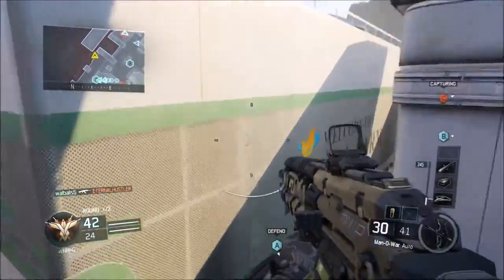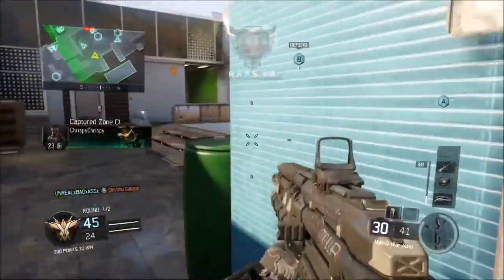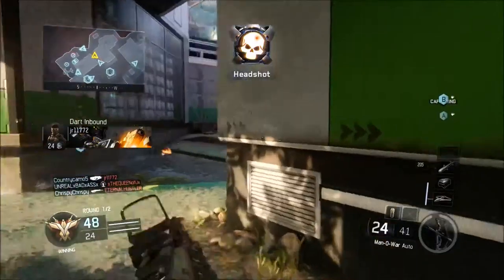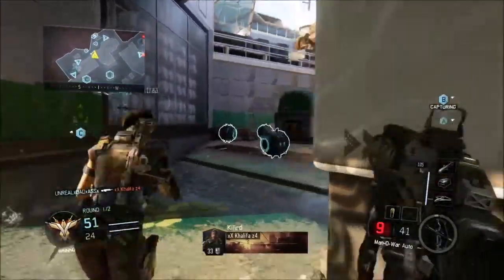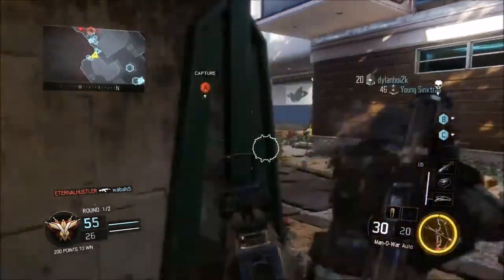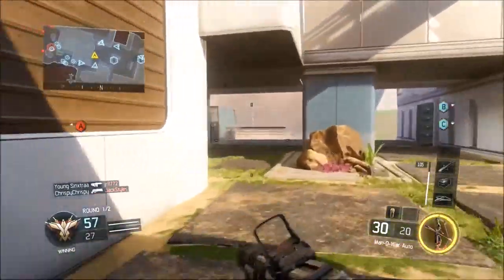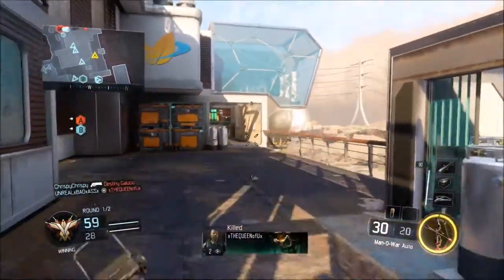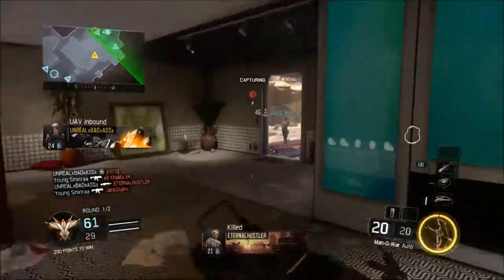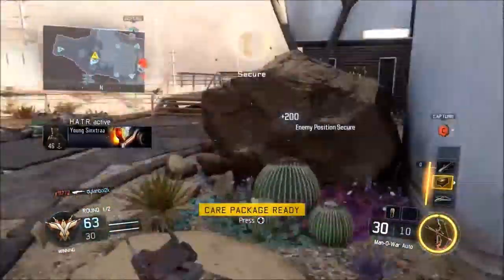As far as the killstreaks, I was using the UAV, the Care Package, and the Hellstorm. I usually don't use Care Package, but I figured it would be a very good idea because I knew I wasn't going to have a lot of time to play the beta. With the Care Package, I'd be able to use more killstreaks instead of having to grind out tokens. I did get the RASP from it — it deploys like these big wheels, like 4 or 5 of them, and they go and search for enemies to kill. It's really freaking good. I got like 6 or 7 kills with it.